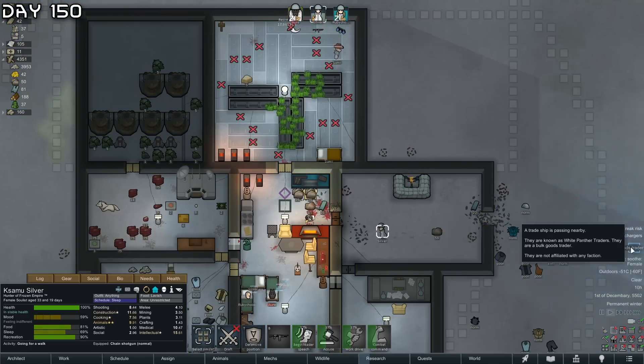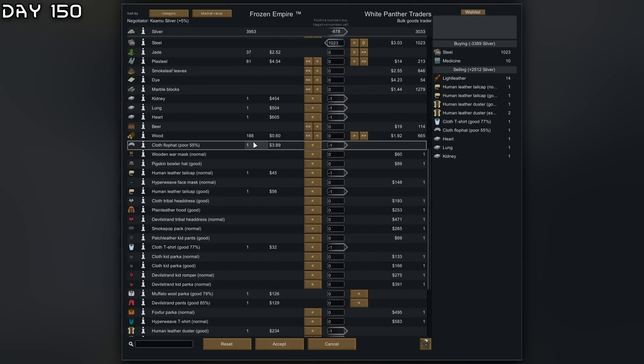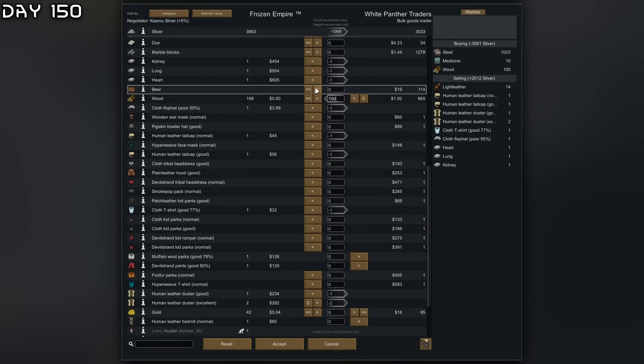We can also make two more hydroponics - we need one more heater I think. Bulk goods trader - oh my goodness, a thousand steel! A huge operation selling off organs, clothing that we made, light leather for medicine, and a thousand steel. Maybe I should buy some more wood.